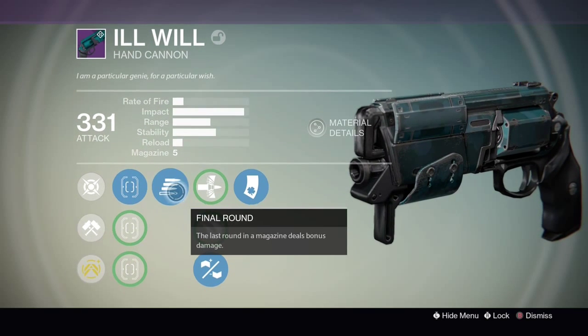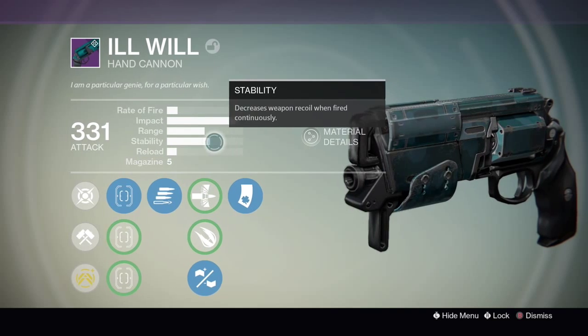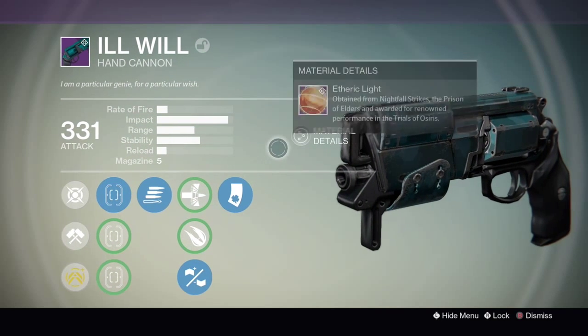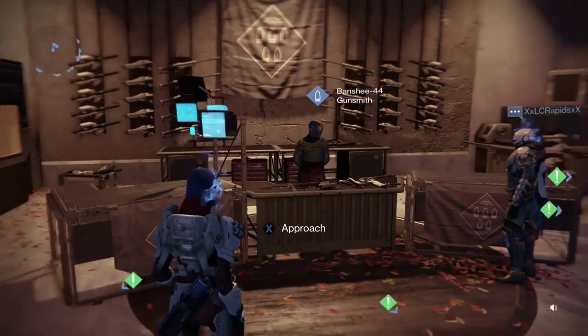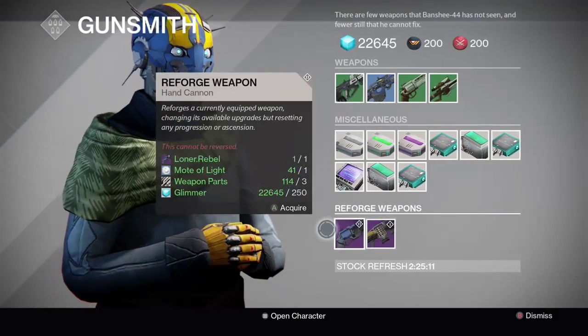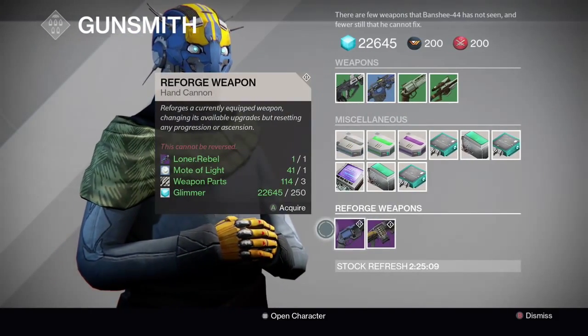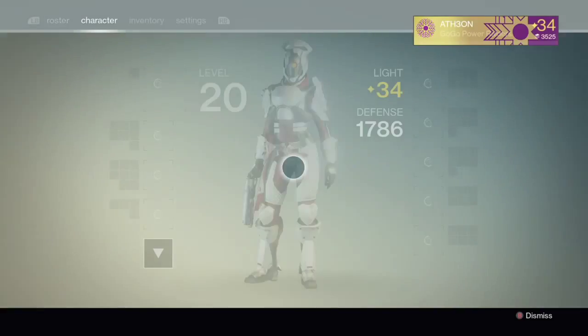The Ill Will has an insanely high impact, and with Look in the Chamber and Final Round and these small magazine sizes of five, you are most likely going to be hitting your extra damage shots on enemies. This works brilliantly in PvP, and the only problem I see with this is that the reloads on these weapons are pretty slow.